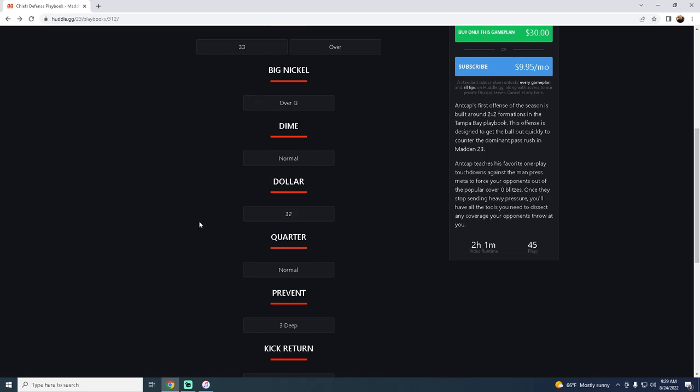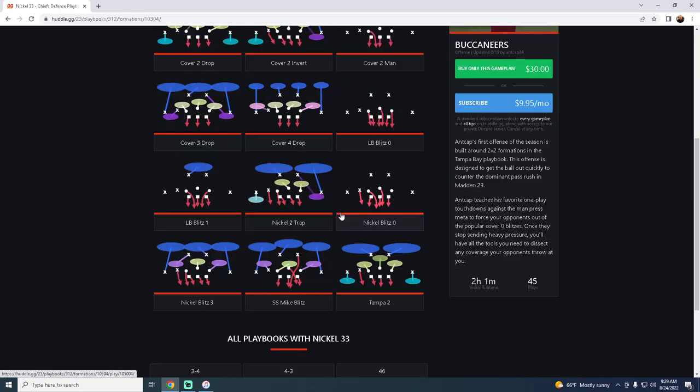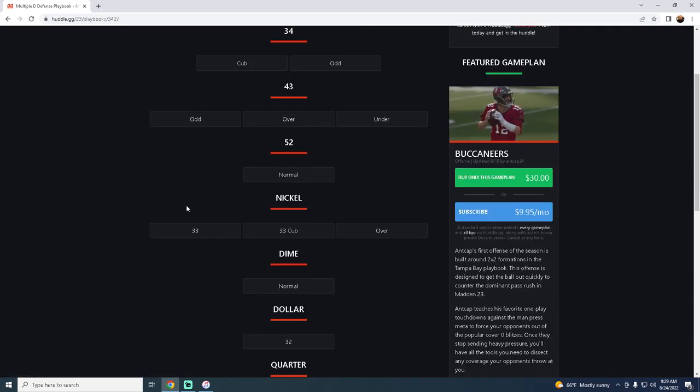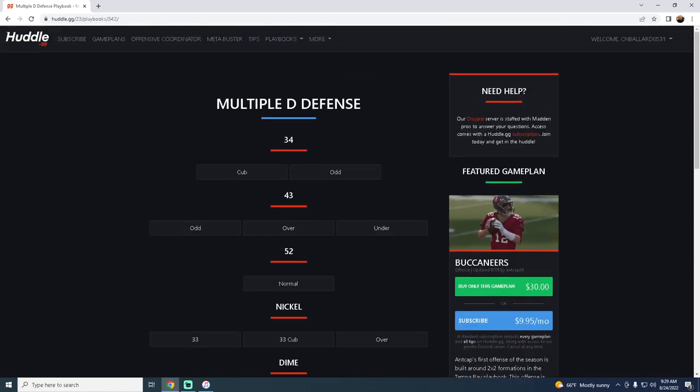That's really what you want in a defensive playbook — a playbook that has all the different formations you're looking for. Typically, the nickel three-three in the Chiefs playbook is going to be the same as the nickel three-three in the multiple defense. I really like the Chiefs playbook this year, and I honestly go between the Chiefs and the Ravens personally depending on whether I'm running dime three-six or big nickel. If you're looking to get better at the game, I'd really encourage you to check out our Patreon — our defensive ebook has been sending insane pressure all year long, and we have a full ebook teaching match coverage. It's only $10 to sign up; the link is in the description below. Thank you guys for watching, and those are our top five defensive playbooks for Madden 23!